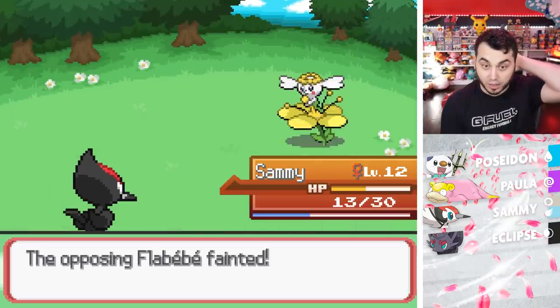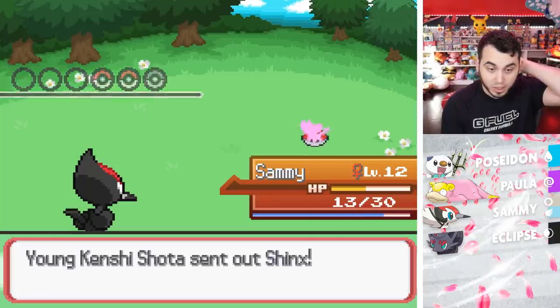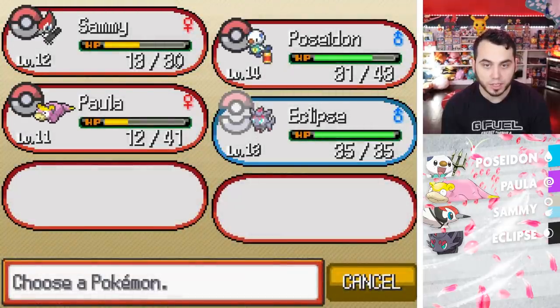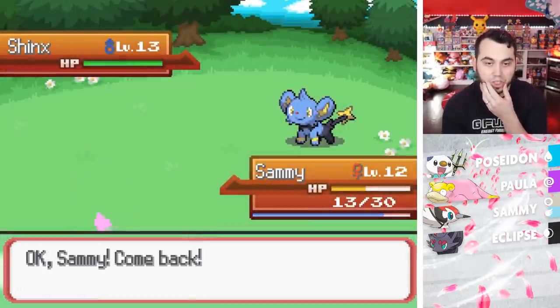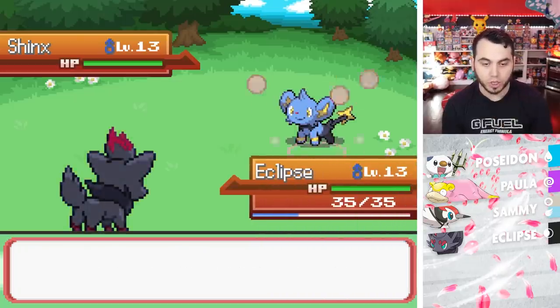I need to level up because we're having some issues right now. Everyone's getting a lot of XP at least. And here comes a Shinx — tell me how Shinx is so good against me right now, how Shinx kind of wrecks me. I've got to go Eclipse. Level 13 Shinx — this thing is a problem right now. He's going to Charge.